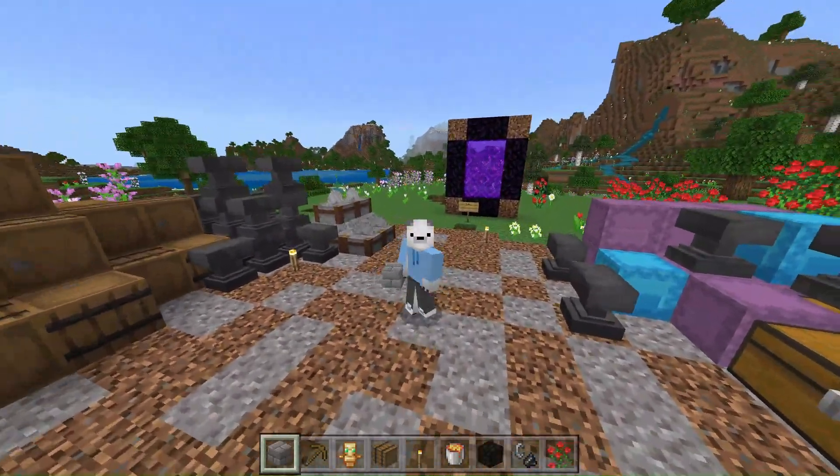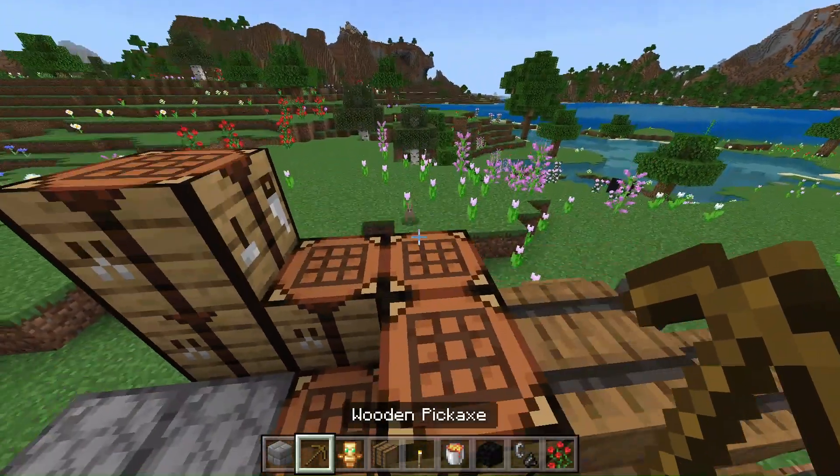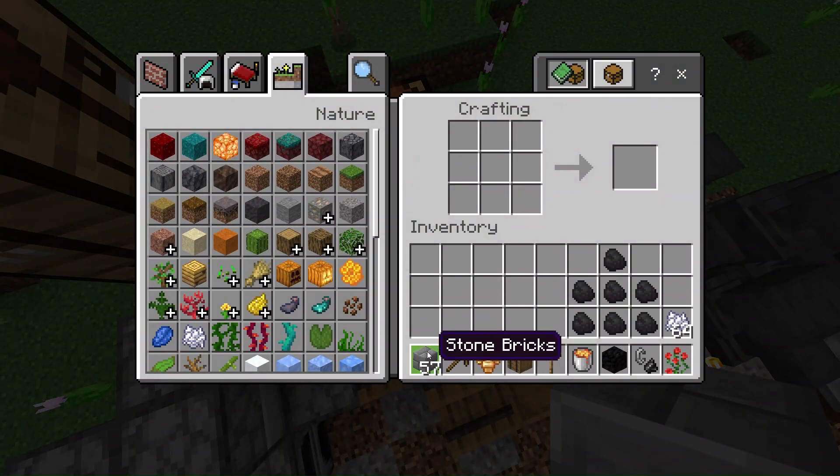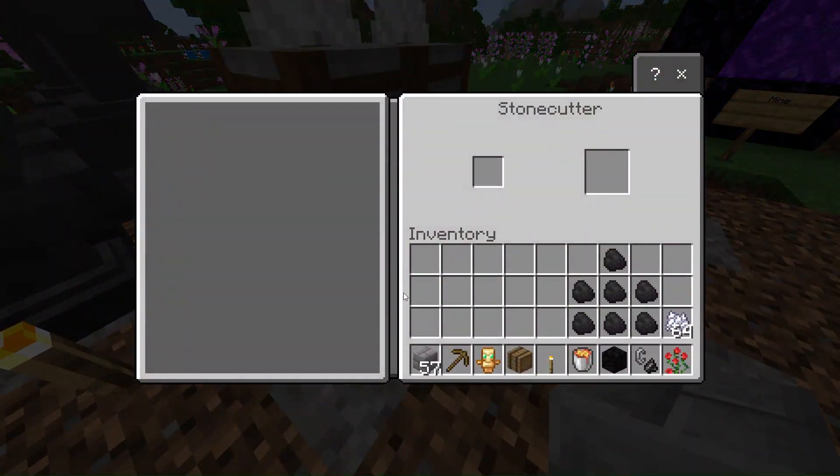Alright, so number 1 is using your stone bricks, or whatever block you have, in a crafting table to make stairs or slabs, instead of in a stone cutter. Because in a stone cutter — it does take a bit to make the stone cutter — but it's going to give you a lot more than you would originally get in the crafting table.